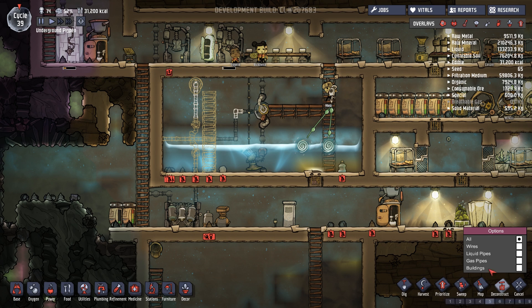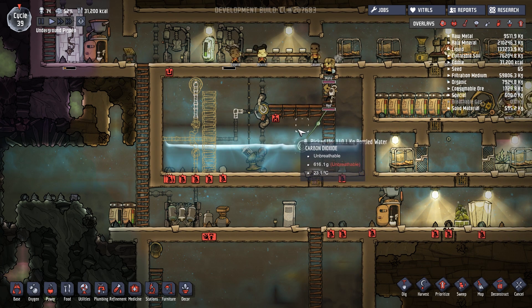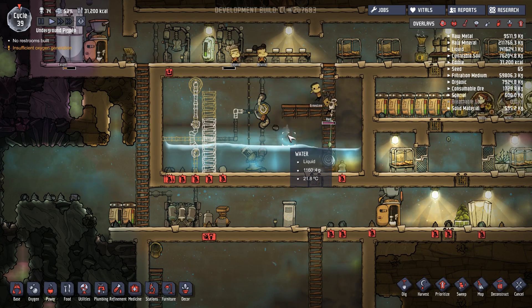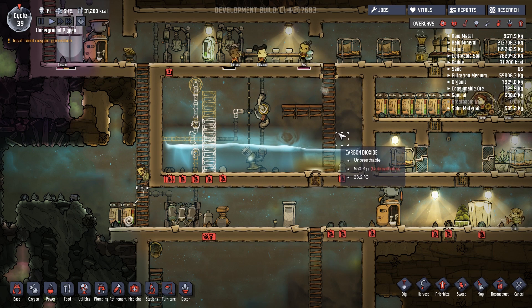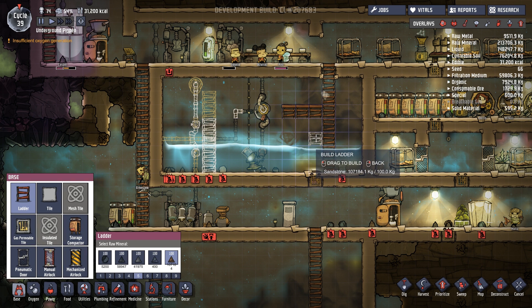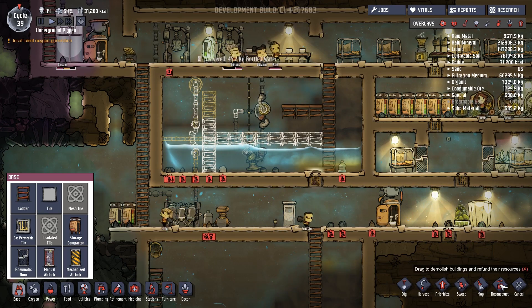I'm gonna have them start deconstructing these ladders here — I don't need those there anymore. I wonder if I have to build the ladder all the way across from here. That's gonna be terrible, but actually I might just do that and leave it. For some reason they're not gonna go in the water — I don't know what that is. Sandstone's fine for the ladders. Now they should be able to walk across this. It's silly, but it'll work, I think.